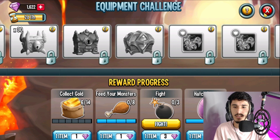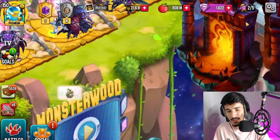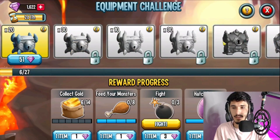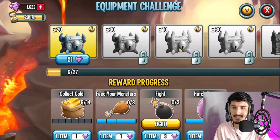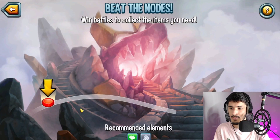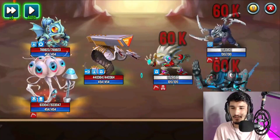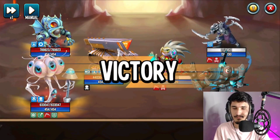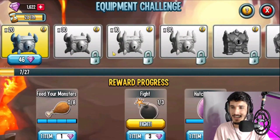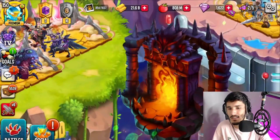I'd recommend saving your gems and investing them towards the Tails monster for next season, or spending them on Team Race, Bouncy Hunt, or stamina packs. As for now, I'm just going to grab some basic relics for free or for just a few gems — probably five to ten gems at most.